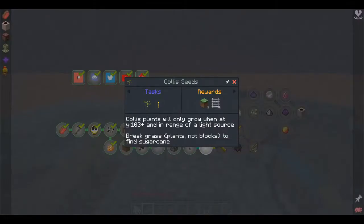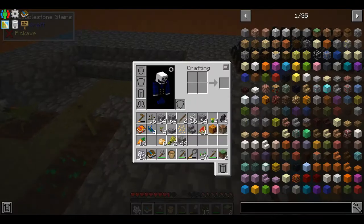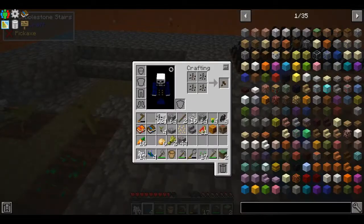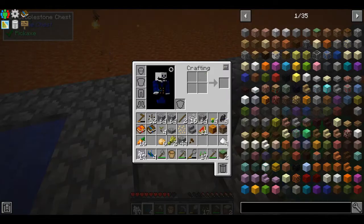Let's check out this Cholis seed. Cholis plants will only grow at Y 103 plus and in range of a light source. Break grass plants to find sugar cane. So I need sugar cane — that's what the pixel debris is for. We have 4 pixel debris, an artesia seed, and 4 sugar. Let's go make that.